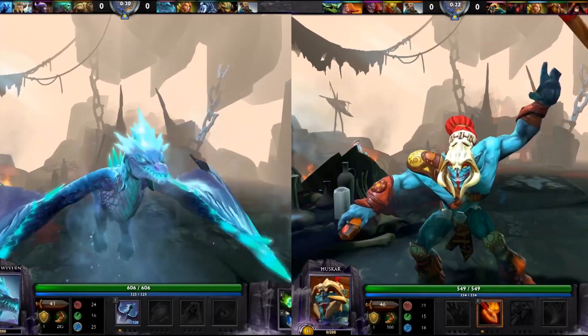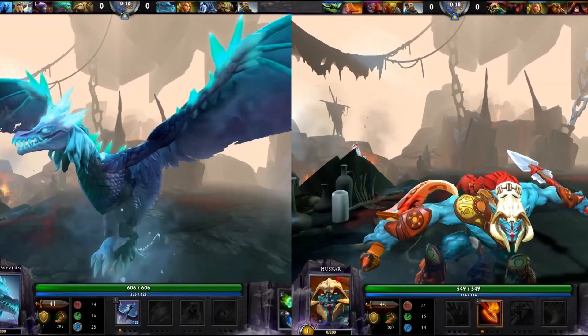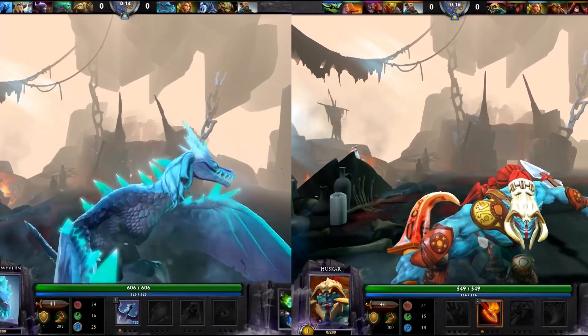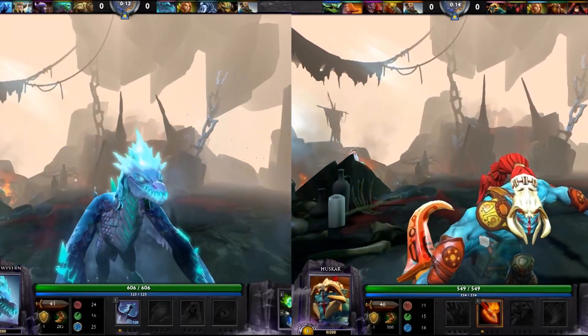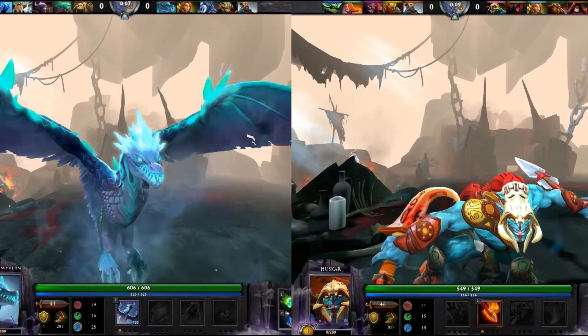Points into Inner Vitality early mean you take even longer to come online and start getting kills. Huskar also has no real disables, so you have to chase deep into enemy territory, and even though he usually secures the kill, it often results in him dying to tower damage or rotations.